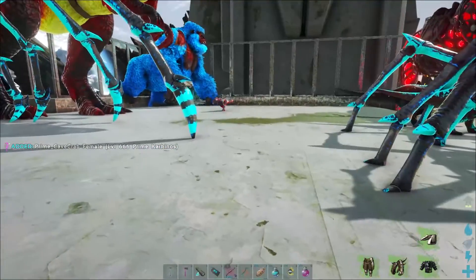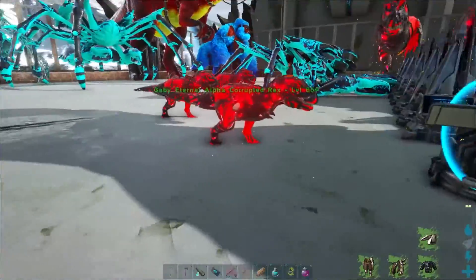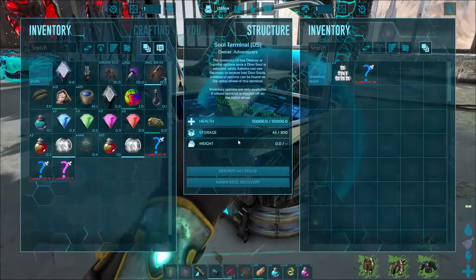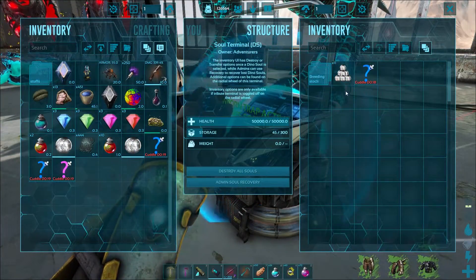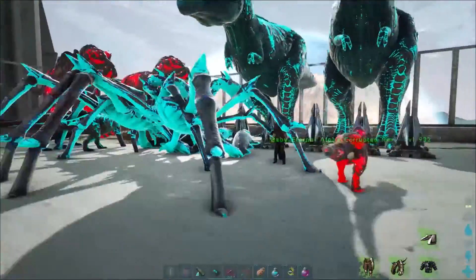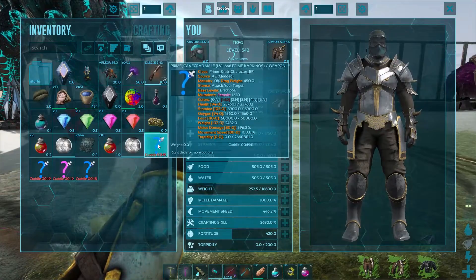Eventually that Rex will walk close enough to actually get picked up, and it also takes wander off, so you don't have to sit there and do claim, disable wander, and do all the other stuff. This way you can actually use a soul ball to put him exactly where you want him. I just think that's really, really helpful.